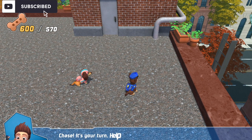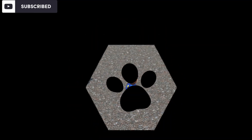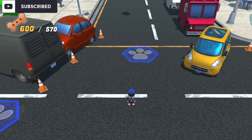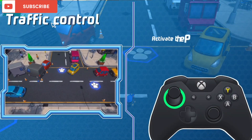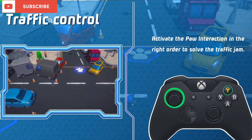Chase, it's your turn. Help the drivers get out of the traffic jam. Traffic Control! Activate the paw interactions in the right order to solve the traffic jam.